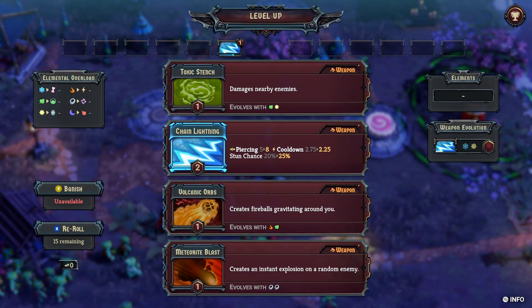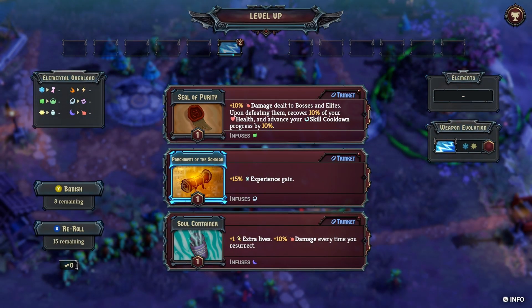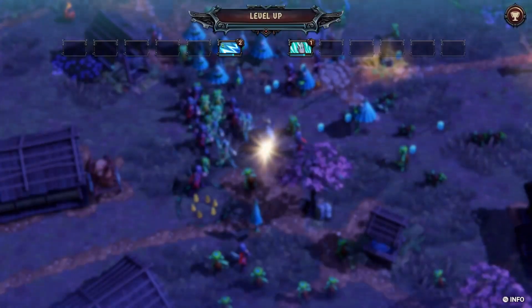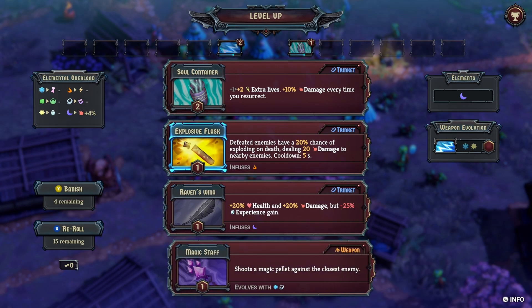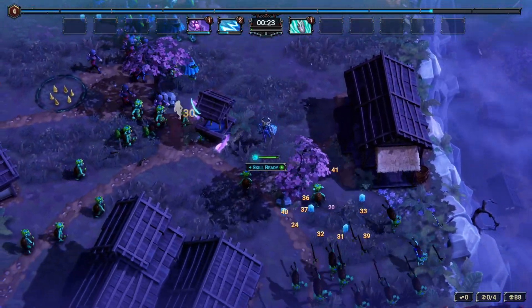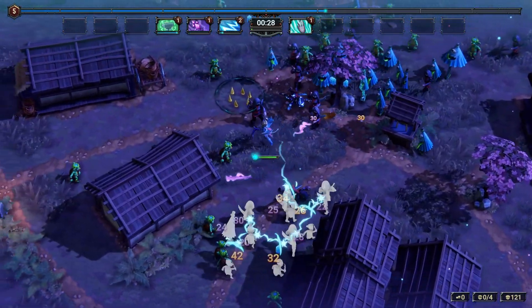Alright, same starting setup. I'll pick up Slow Container — just because it's powerful. Frozen Shard goes backwards so I kind of don't want that. Let me banish Frozen Shard, banish Wolfing, and banish Toxic Stench. Magic Staff — yeah, we'll take Magic Staff. It's been a little while since I've used Magic Staff. Anvil — we'll take that. Now we can actually evolve those.